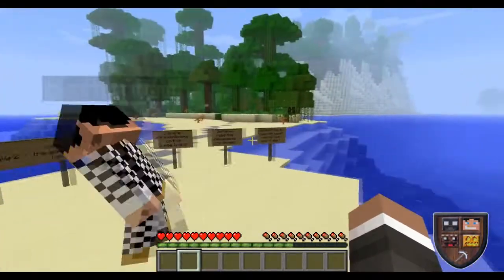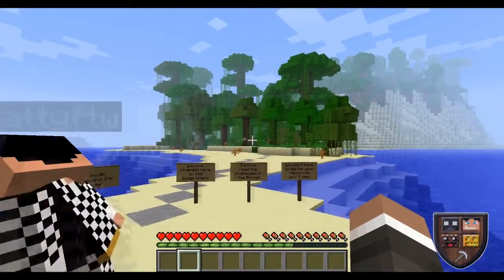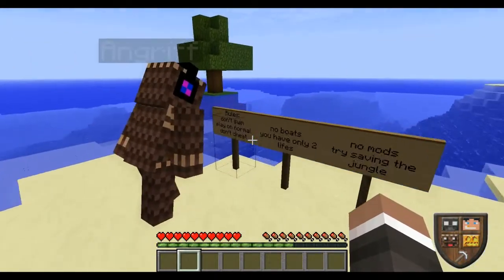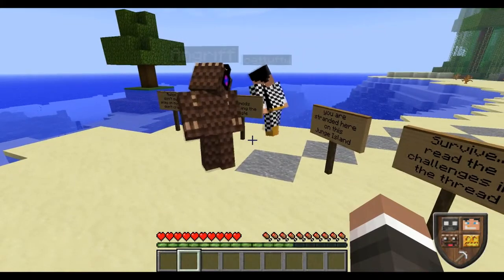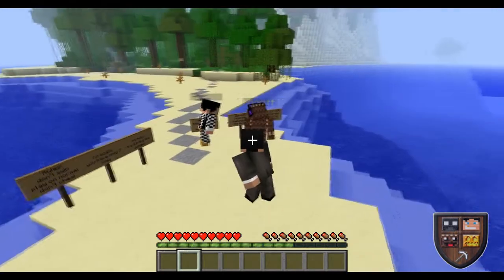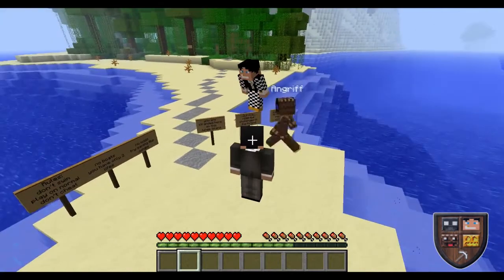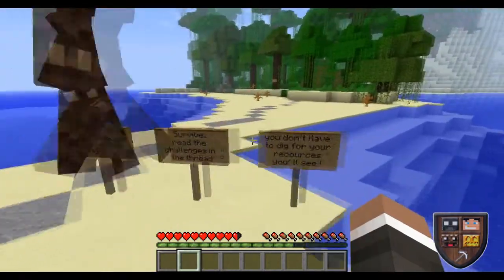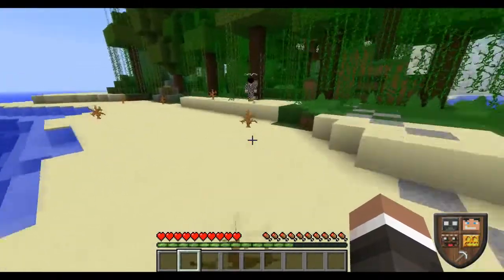Survive Jungle Island is the name. I don't really know much about this map — Nate is the one that found it on the forum, so I'll put the link down. Rules are: don't swim, play on normal, don't cheat, no boats, you have two lives, no mods. Try saving the jungle — you are stranded here on this jungle island, survive.